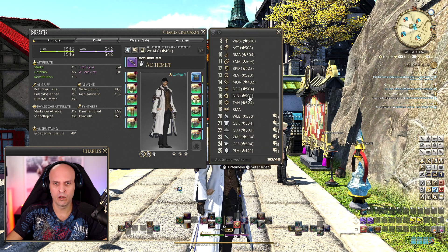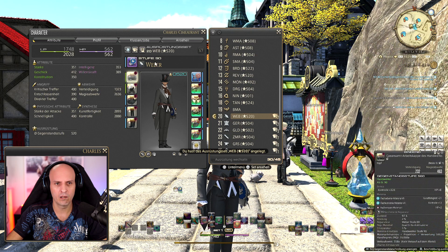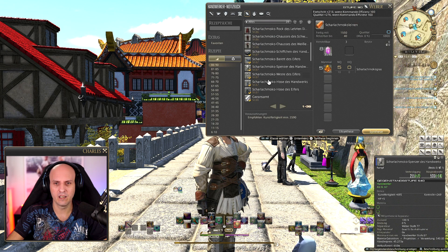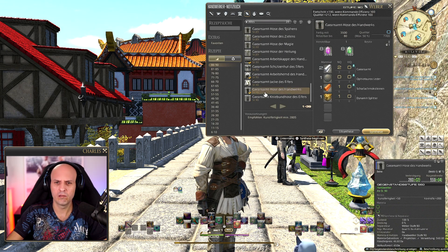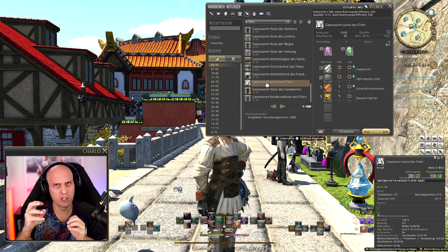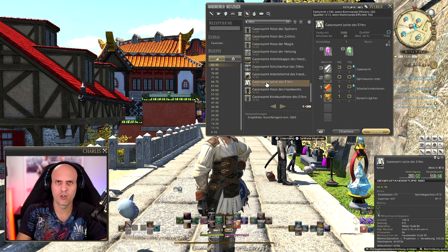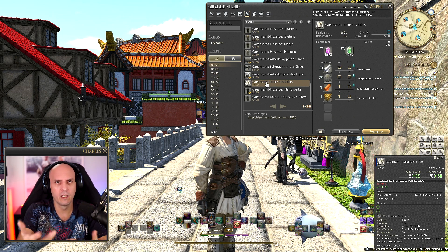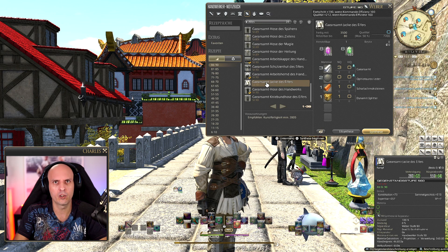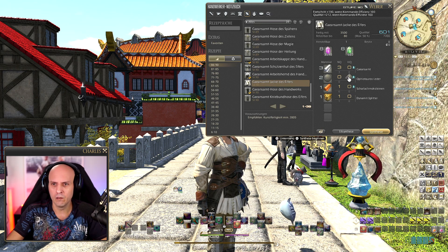We're back from the beginning — no Specialist — and now we can craft level 90 items. There are probably more different rotations available, but this one works fine for me. It fits my craftsmanship and CP values, and I want to craft without any food buff. If I'm waiting for something I don't want to activate a 30-minute buff for just one or one-and-a-half minute of crafting. That's why I only use macros that work all the time without food buffs.